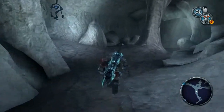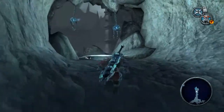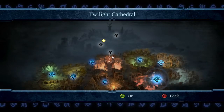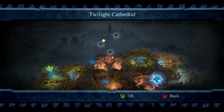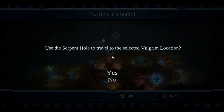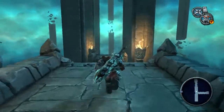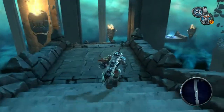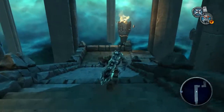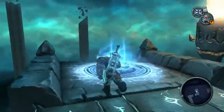Hello? Anyone home? Twilight Cathedral it is — there certainly was one outside. There certainly was one outside near where Volgrim was, so hopefully we should be able to get that straight away. I also have a feeling there might have been one inside too, though I'm not sure anybody should quote me on that. Probably shouldn't quote me on anything ever, in all fairness.